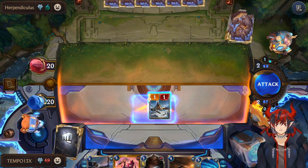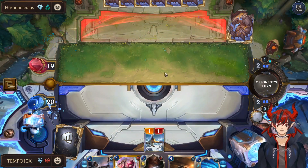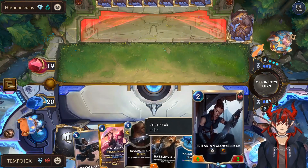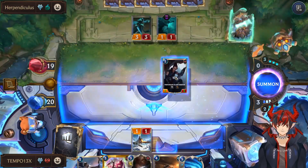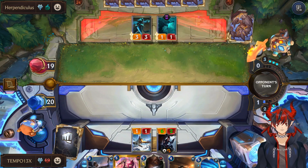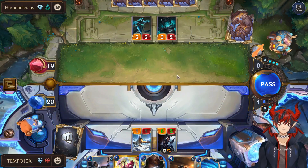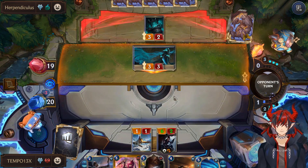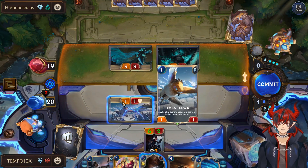We can use that banked mana for spells, which is really important in this deck — we play a lot of spells. Let's go ahead and play Glory Seeker and take 4 damage to face, floating 1 additional mana for 3 total banked. Looks like we'll be taking 6 damage to face unless we block with Omenhawk. We can do that — I don't really mind blocking with Omenhawk since he's already served his purpose. It's also good to get him out of here before Kindred comes down, because when Kindred comes down it's going to be really annoying.